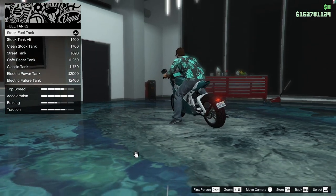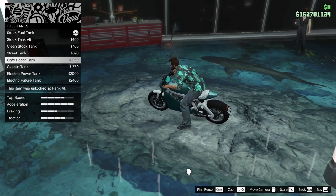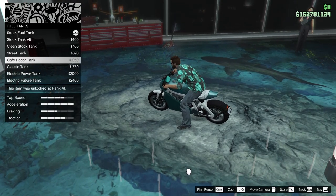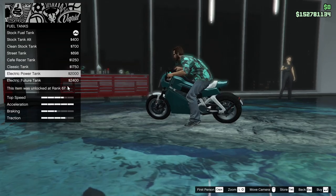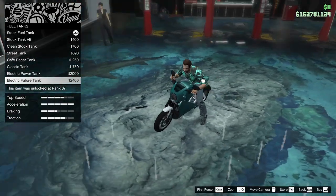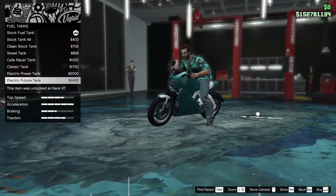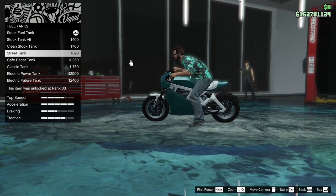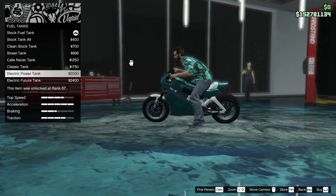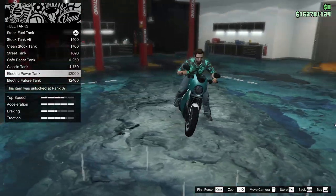Hard to see exactly what I'm looking at here. Cafe racer tank. Why do I have a fuel tank? It's an electric bike. Electric power tank — I guess that makes more sense. Electric future tank. The electric power tank kind of makes the most sense, doesn't it? Because it's got electric power.